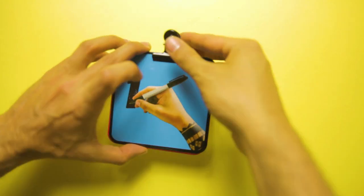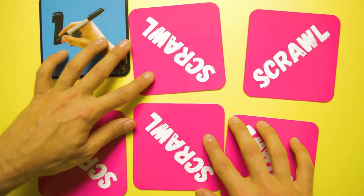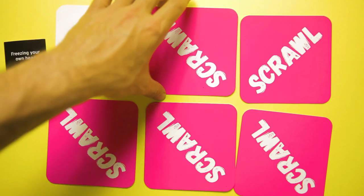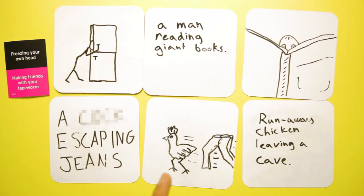Now it's time to reveal the surreal journey your original phrase went on by laying your cards out in order. Begin by showing everyone your original scenario card, then your first doodle and so on. Once the player has laid out all the cards from their clipboard, they pick their favourite doodle or guess and award a point to the scrawler responsible.